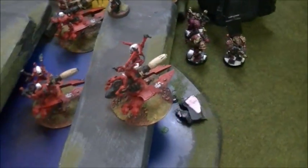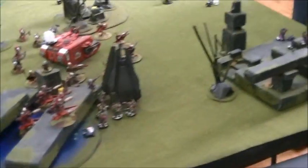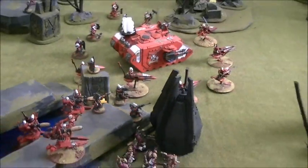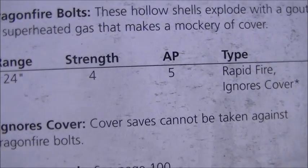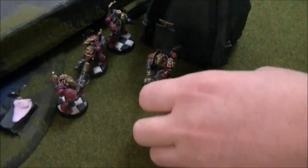D-Cannons or Pathfinders — he could go after the Pathfinders. The Stern Guard do come with a type of ammunition that ignores cover. They have several different types of ammunition, and what Sam's going to use in this case is called Dragon Fire Bolts. They're Strength 4, AP 5, rapid fire, ignores cover. The three guys with combi-bolters are going to use their regular ammunition and try to whack those poor Pathfinders.